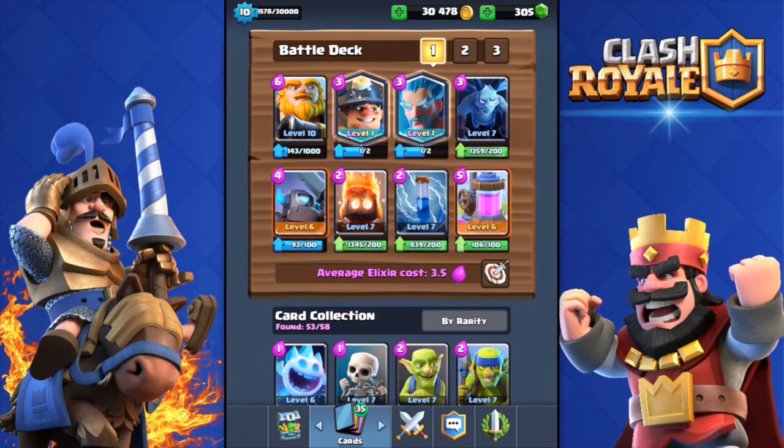I also have the Royal Giant - I'm sorry for using that, I know it's not the most polite thing I can do to my opponent. The deck also includes Minions, Mini Pekka, Fire Spirits, the Zap spell, and of course the Elixir Collector, because the Royal Giant is pretty expensive. Let's go do some live battles and check if this double legendary deck actually works.